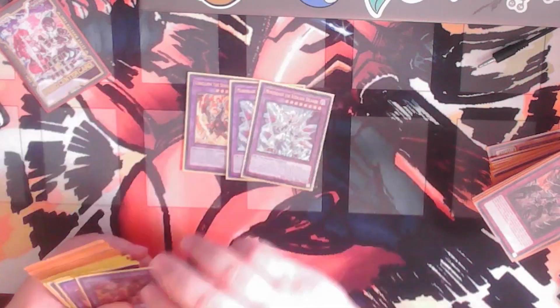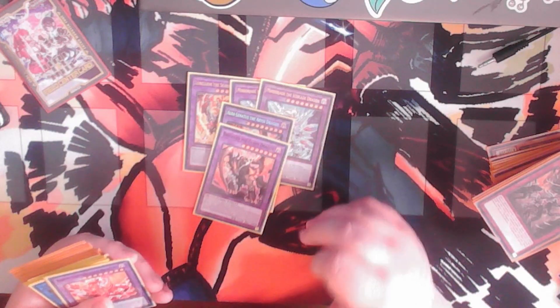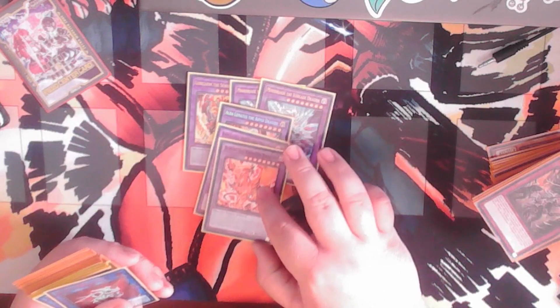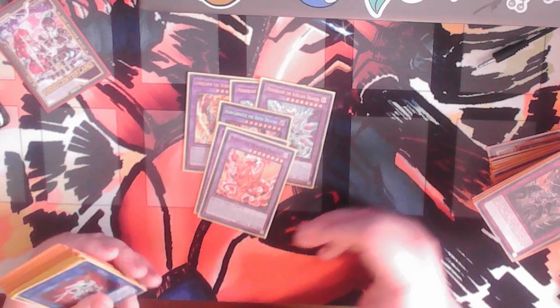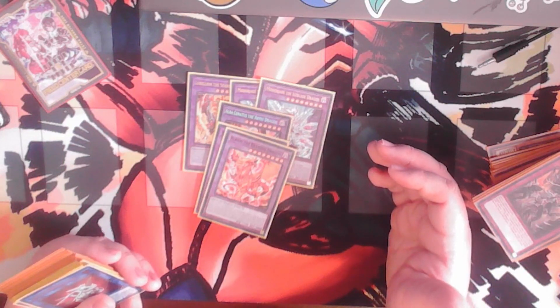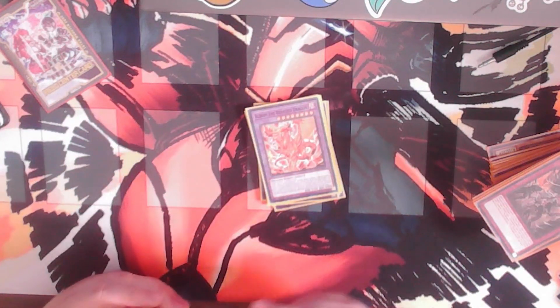For the Extra Deck: I'm playing one Lobelion, two Mirror Jade, one Alba Linnatus that I got from locals from the Yu-Gi-Oh guys, one Brigrand the Glory Dragon. And the one I'm kind of tempted to take out — Albion. It just doesn't have a lot of use in the deck, other than when it gets sent via Retaliating "C" Fusion. That's really it for the Branded stuff.